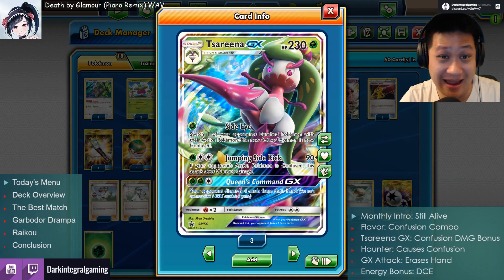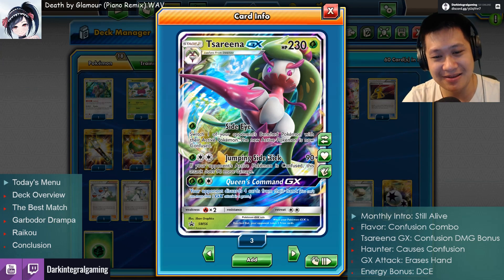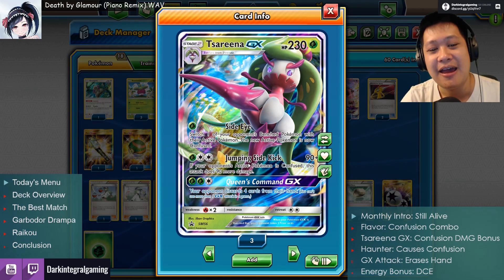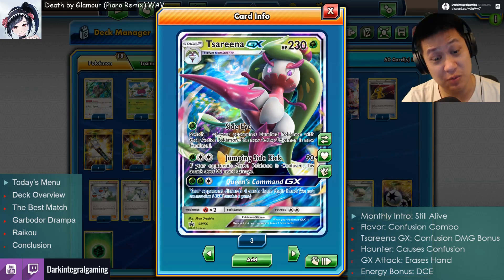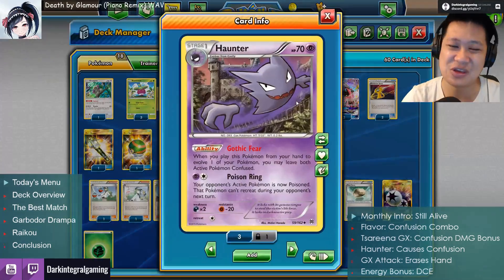Nothing's wrong with 230 hit points. So how does the ninja get the confusion on the same turn without using the first attack? We're going to have to get some help here — we're going to have to use Haunter.